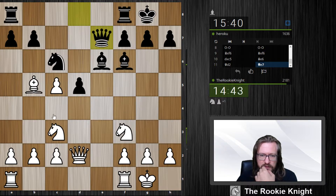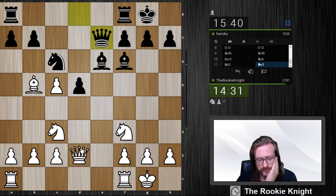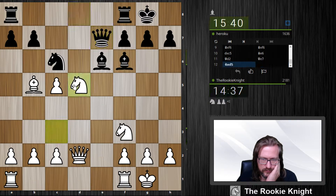I thought after bishop g4 I can take and then play knight d4 maybe. The question is if I really want to allow that. I can take on d5 — he can win the b2 pawn later on. So he takes, I take, bishop b2, and I have rook b1, maybe I can take here.